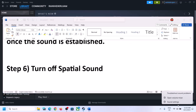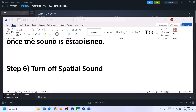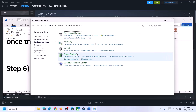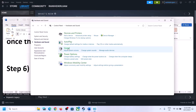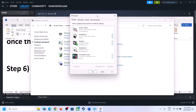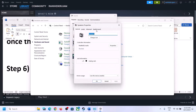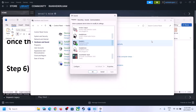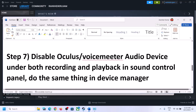The next step is to turn off Spatial Sound. Right-click on the speaker icon and click on Sound Settings, or type 'control panel' in the Windows search box and go to Control Panel → Hardware and Sound → Sound. In the Sound Control Panel, select your speaker, right-click, select Properties, go to Spatial Sound, turn it off, click Apply, click OK. Then launch the game and check.